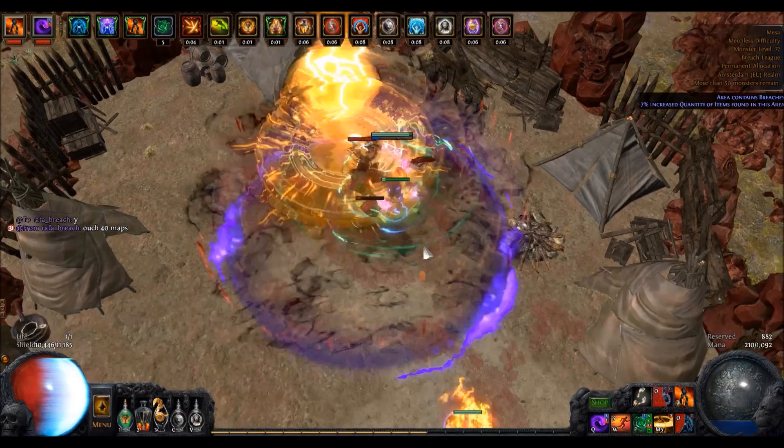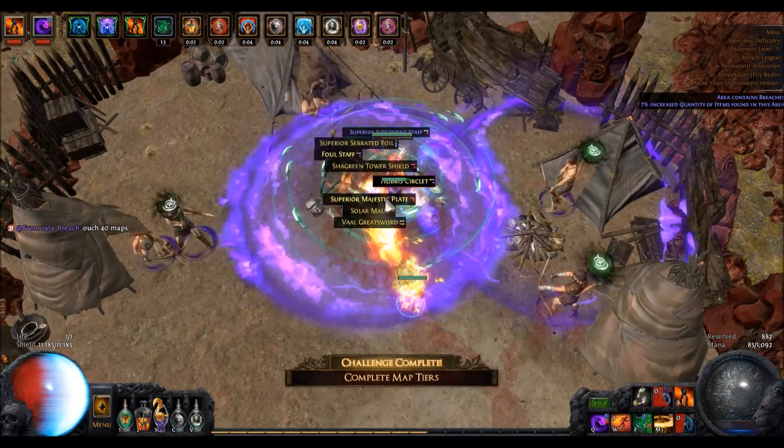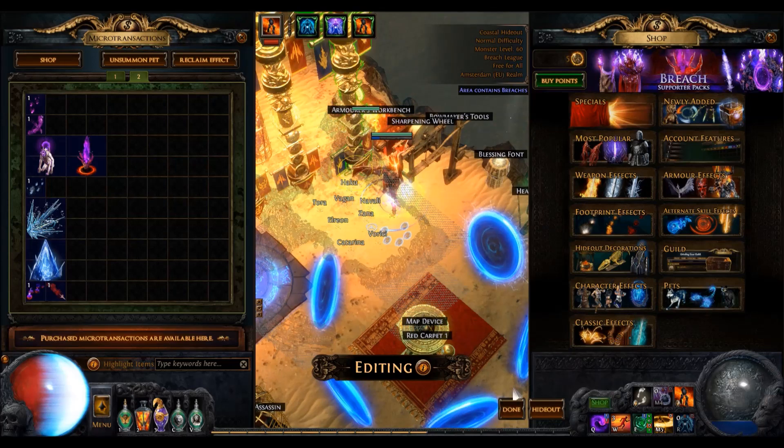My last challenge was the 10,000 completed map tiers. In the end I was just sprinting to bosses to complete the tiers as fast as possible. Shape Mesa is pretty good for that. And behold, here's the Breach Eagle.